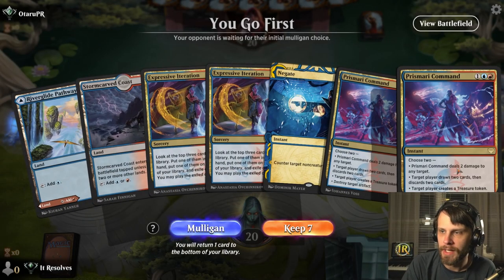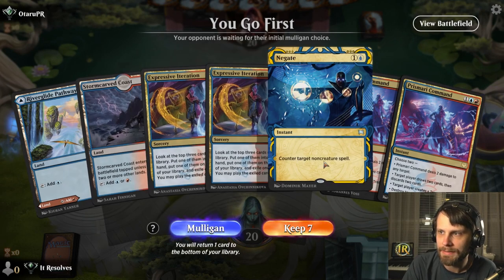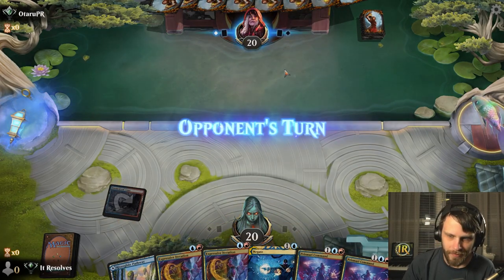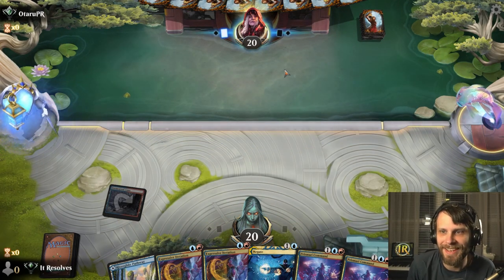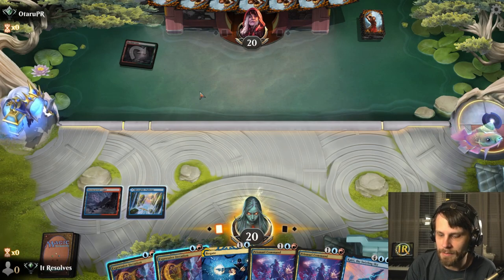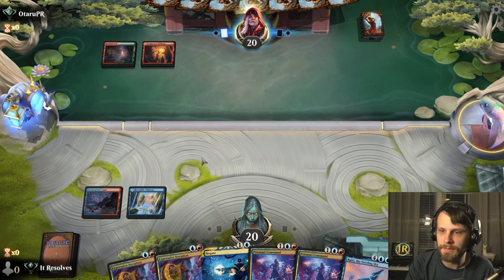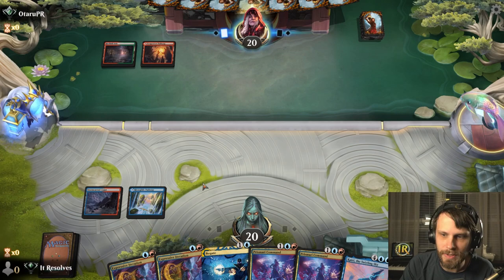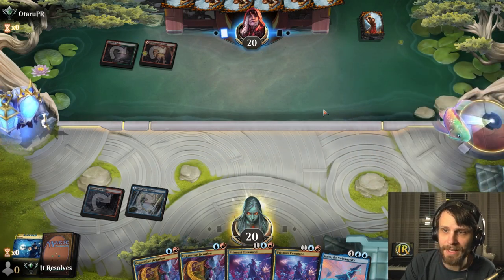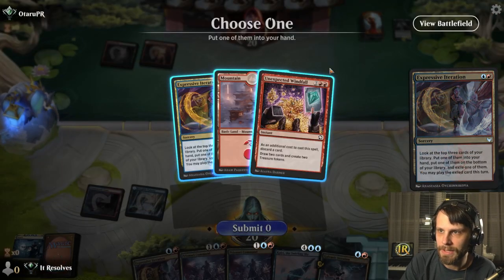Here we are for game number one. Do we want to keep this hand? I think we can — we can use these Expressive Iterations to hit the land drops we're going to need. We have that Negate and these Prismari Commands. The hope is that we're not against something too fast, because as we saw in yesterday's video, mono white life gain is very prominent. One of the biggest mistakes I see is playing Expressive Iteration having already played a land — the goal is to play a land off of it and get a card into hand.